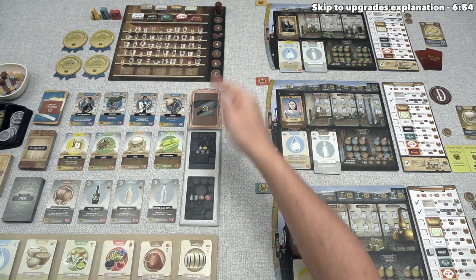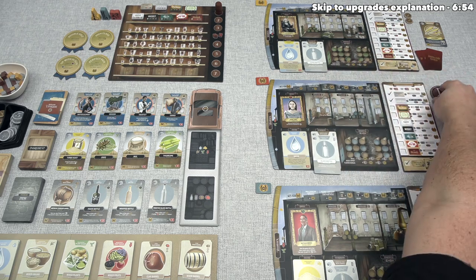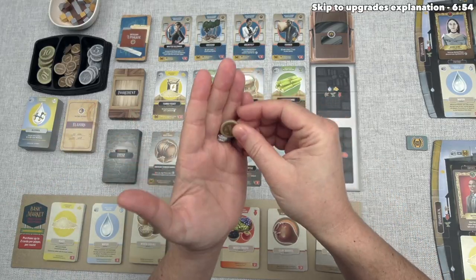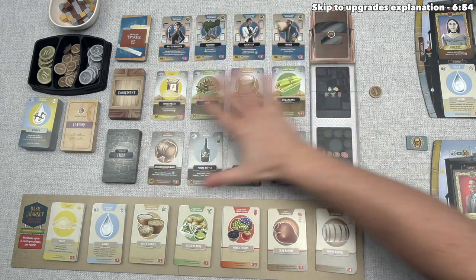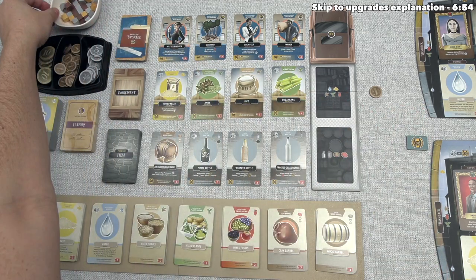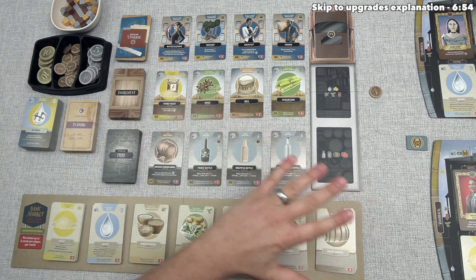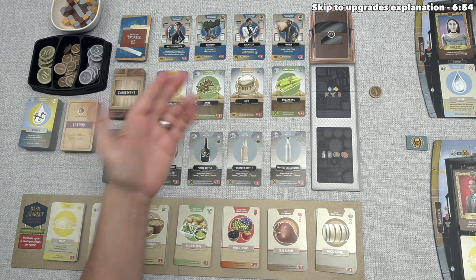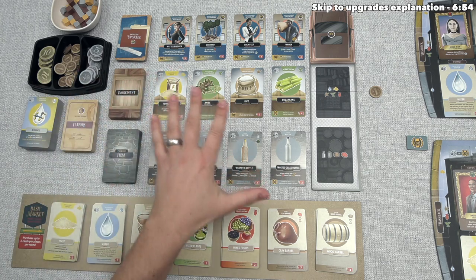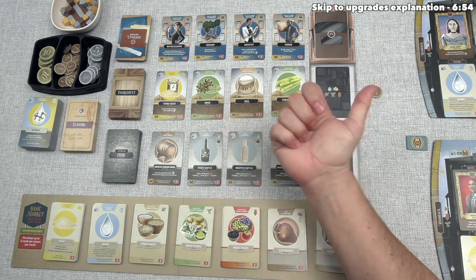We can now move into the first out of four phases that happen within each round of the game. This is the market phase, and it is going to happen in turn order. We are the starting player, so we can now perform the first market phase turn. The way these turns work is we can spend our money to buy one card either from the premium market up here or from the basic market down there, or we could spend money to learn a new recipe — bronze, silver, or gold type — or we could pass. Once we pass we are not allowed to take any more turns for the rest of this phase, and we keep taking turns clockwise until every player has passed. On each one of our turns we can do one of these things, so we might end up purchasing multiple cards during the same market phase.